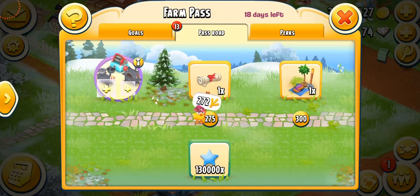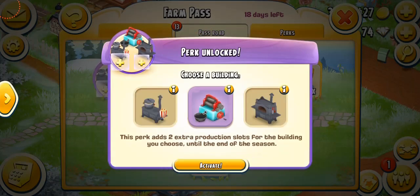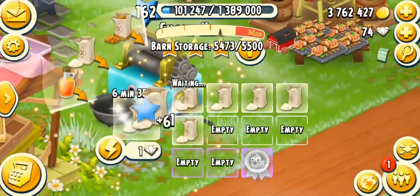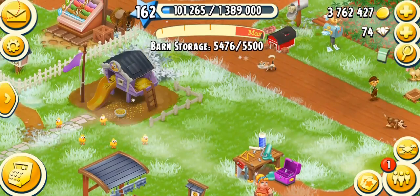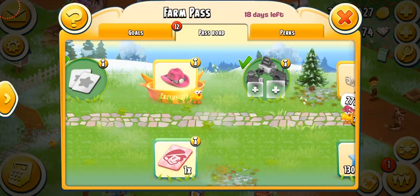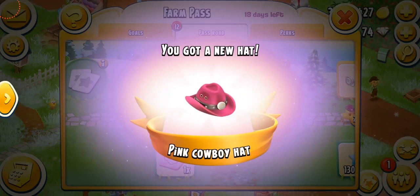First of all, I'm going to accept this perk. Obviously I'm going to choose the sugar mill — this means I can make more sugars. That's perfect. And the feature I'm very, very excited to try in this video is this new hat. Are you guys ready? On three, two, one — here we go! Yay! We got a new hat and it's called the pink cowboy hat. It's pretty cool, it's cute, it's very stylish, very cowboy style. Pretty awesome.